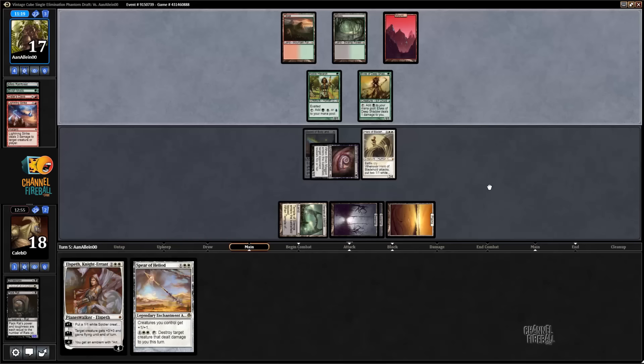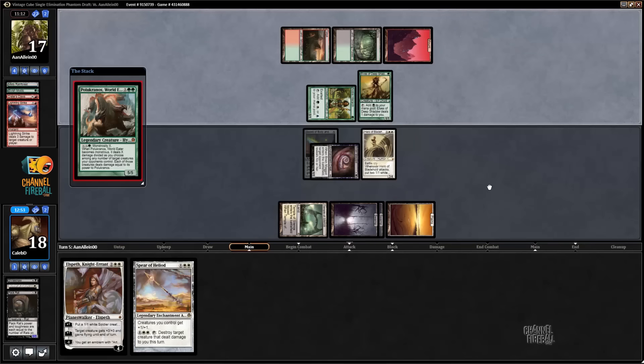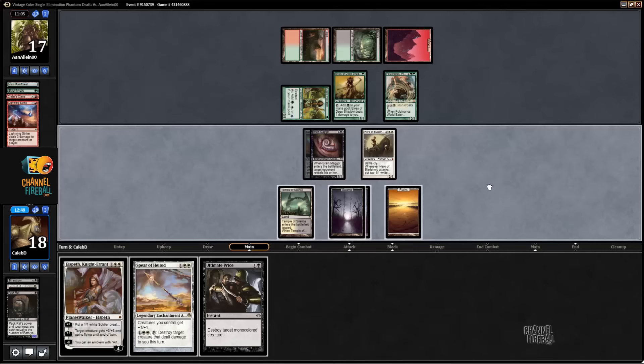His play is probably just Birchlore pass because it bricks here the best. I think we're going to hold back Brain Maggot to chomp to protect Elspeth. Is that so much better? Six, seven, eight damage to him if we just Elspeth-jump here. The curve is way sicker if we go Elspeth-jump, Hero of Bladehold, and then hit our land next turn so we can go Spear of Heliod plus Ultimate Price.